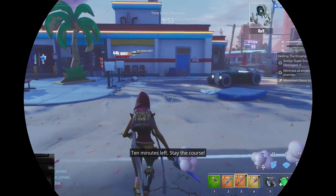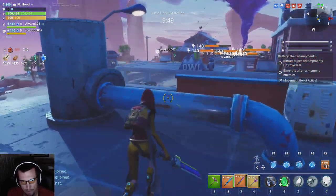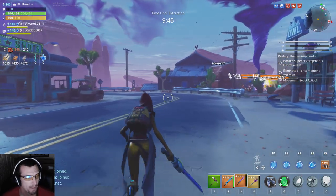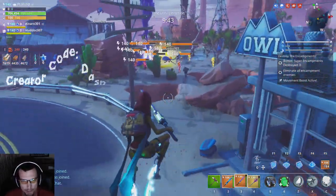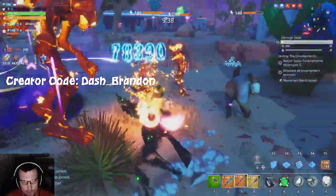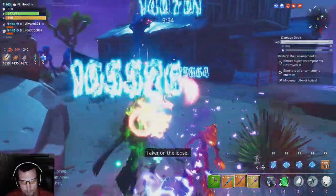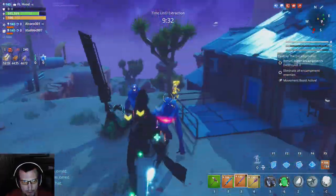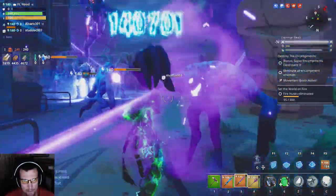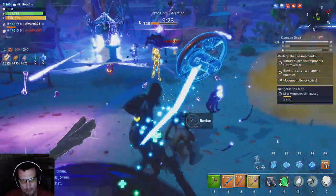Hello everybody, welcome back, I'm Dash Brandon. Today we're gonna be showcasing this melee build I put together and I'm calling it the god tier melee build. I think it's so good — I'm over here in 140 encampment missions just going ham, just going into the middle of the encampment and doing all kinds of damage, surviving everything. We also only have three people so we only have four-person stats.